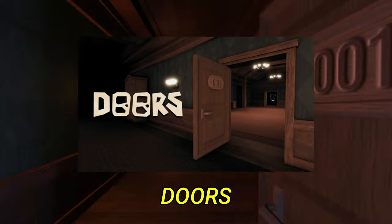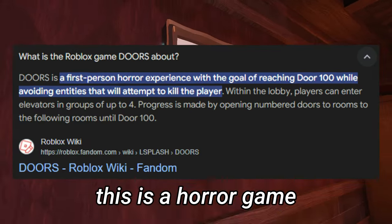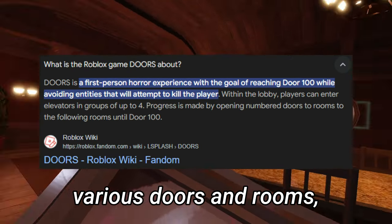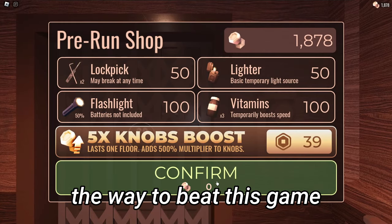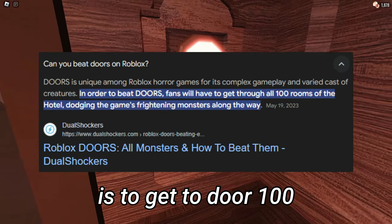The first game we have is called Doors. To summarize, this game is a horror game that consists of walking through various doors and rooms, while trying to survive against hostile entities. The way you would beat this game is to get to Door 100 and then escape.